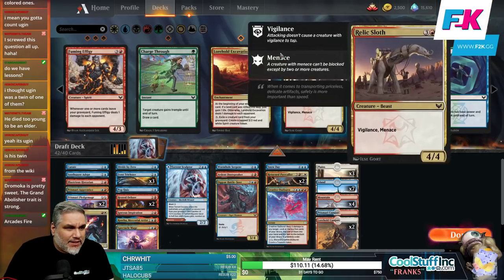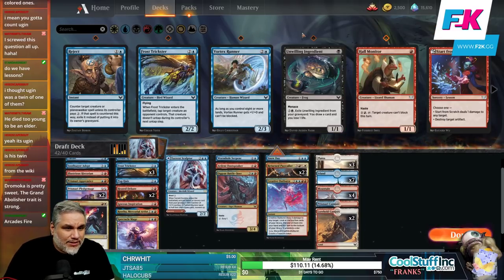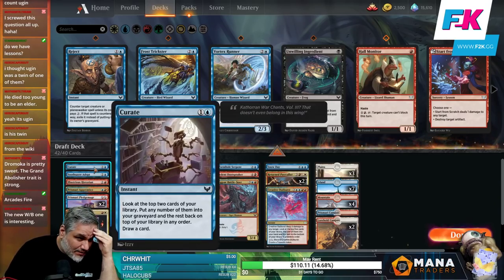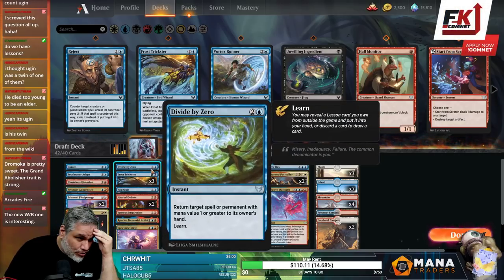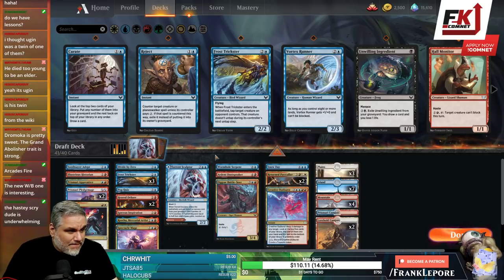Do we get Environmental Sciences? Yeah, we got Environmental Sciences. We did not get Elemental Summit. We did get Star from Scratch though, so not bad. I think we only have two cards that care about instants/sorceries — Pop Quiz and Igneous Inspiration — that we'll learn anyway, so that seems fine.